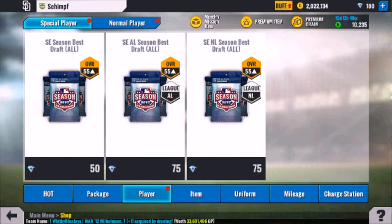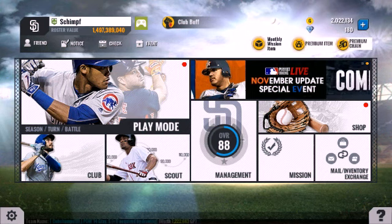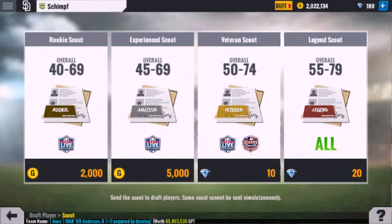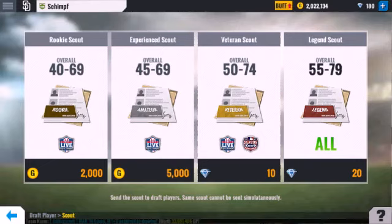The third way is the special players. I would not recommend that at all. Another way is the scout — you can use your diamonds to scout players. I would not recommend that either, to be honest.